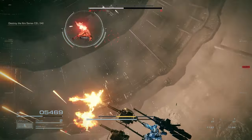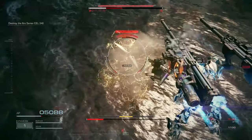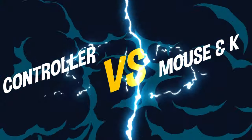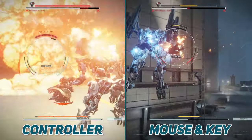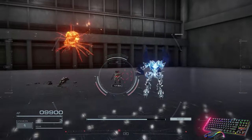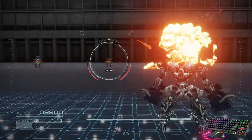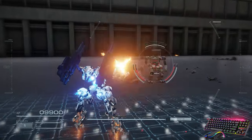Armored Core 6 is a fast-paced mecha action game that is sure to get your adrenaline pumping. With the game's challenging gameplay, it is important to choose the right control to give you the edge you need to win. Should you play Armored Core 6 with a controller or a mouse and keyboard? In this video, we'll be comparing both in terms of ergonomics, aim, and movement, and discussing additional factors to consider.